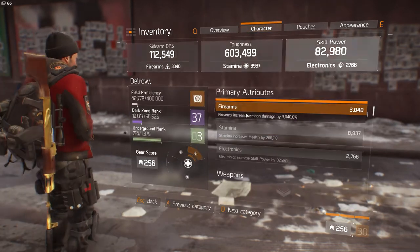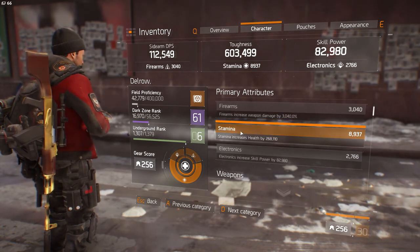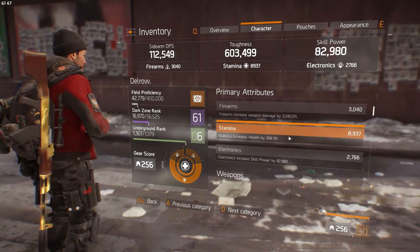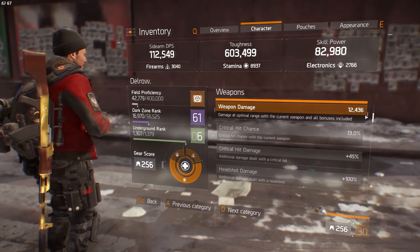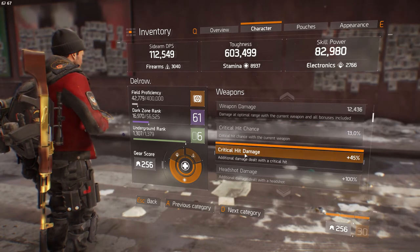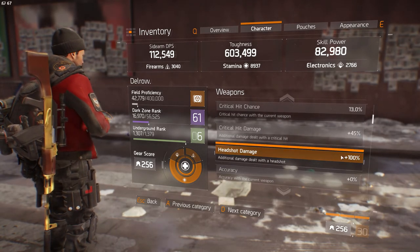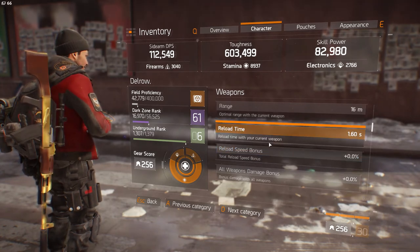On to my character stats. My firearms is 3k — semi-low, but I'll explain. Stamina, I'm probably saying that wrong, 268. Electronics. Weapon damage 12k bonus. Critical hit chance is 13%. Critical hit damage 45. Headshot damage 100%. Reload time 1.60%.